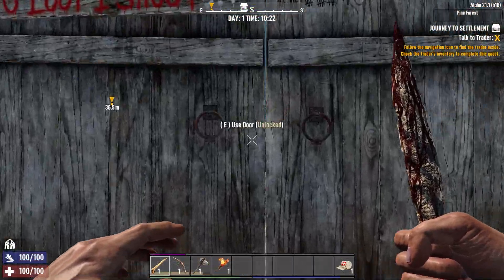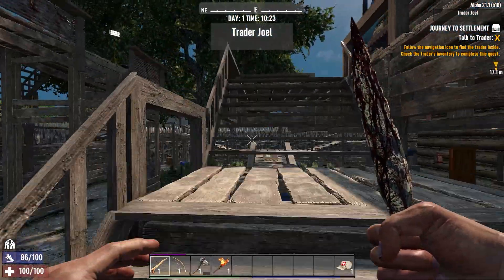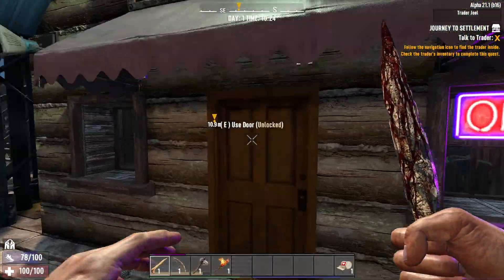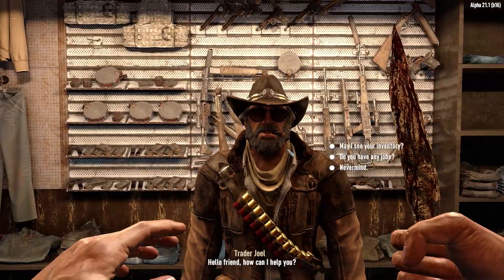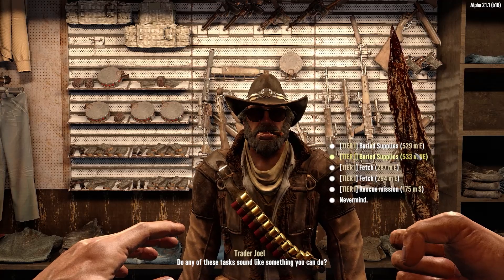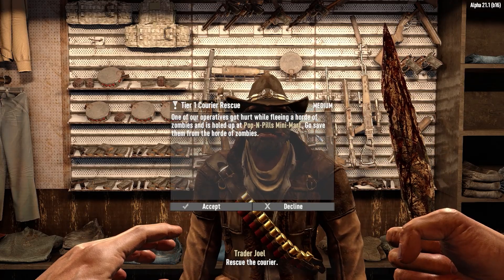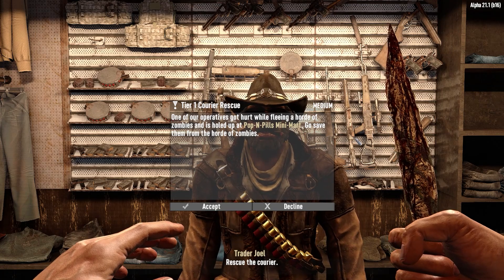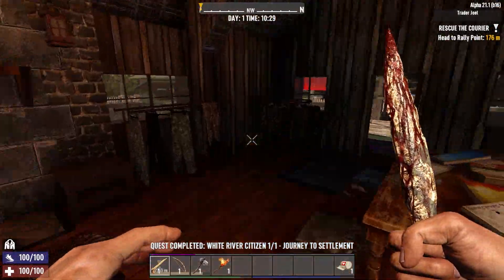I've just created a small chest and dumped off all my junk. Let's head inside and see if the gods of RNG are with us and we can get one of the new quests. There we go — rescue mission. One of the operatives that works for the trader has gotten hurt and is holed up in the Poppin' Pills, so let's head on over there and see if we can rescue them.